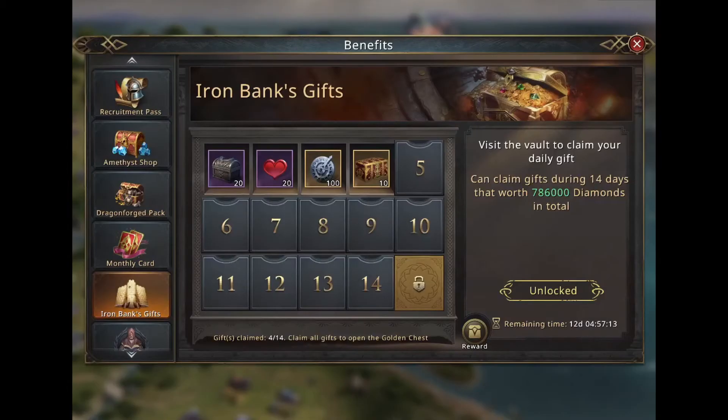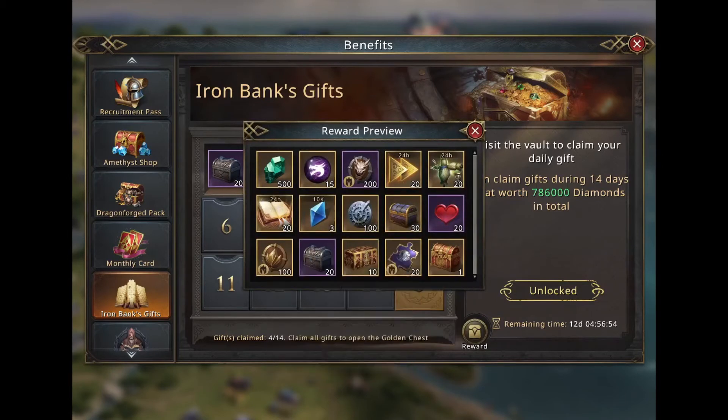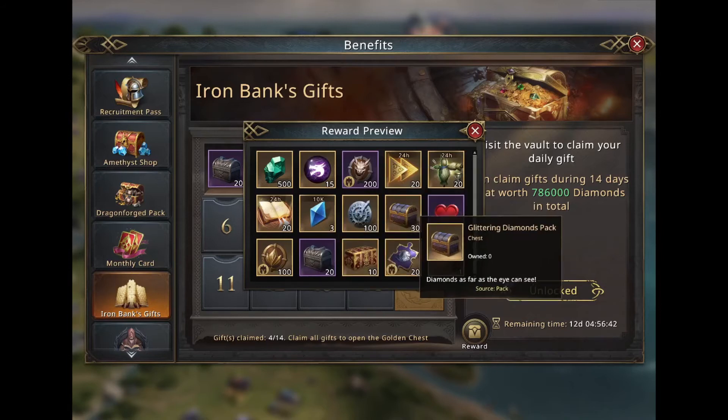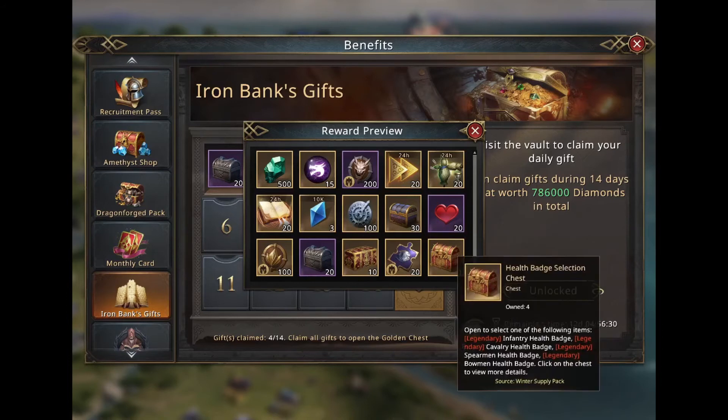The Ironbank Gift event is an event that gives really good value items in exchange for 200 black diamonds. You get speed ups, shadow essences, refinement stones, S-medals, badge chests, compasses, about 30k diamonds, and 30 packs that can give nearly 10–20k more diamonds. Most importantly, you get the health badge selection chest.